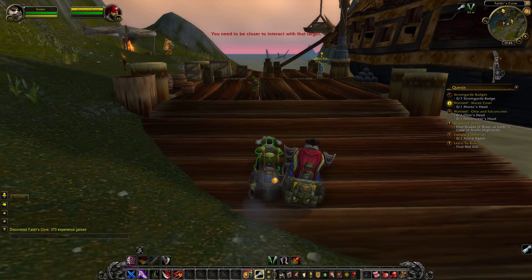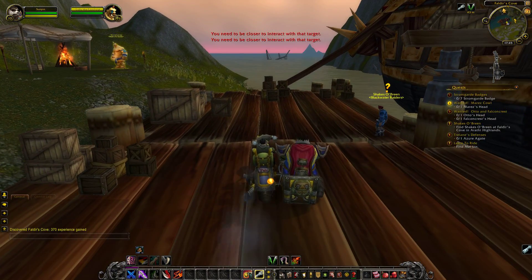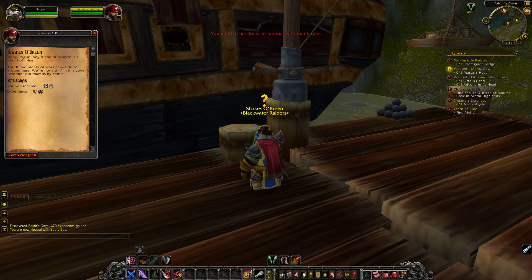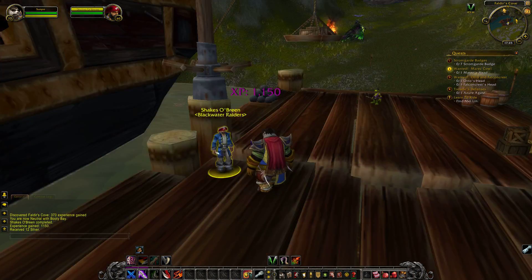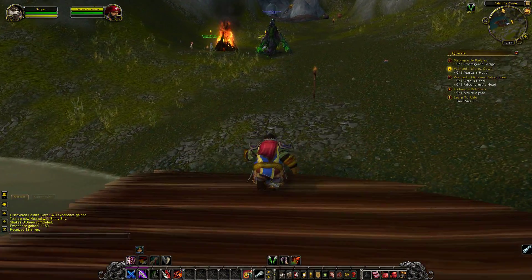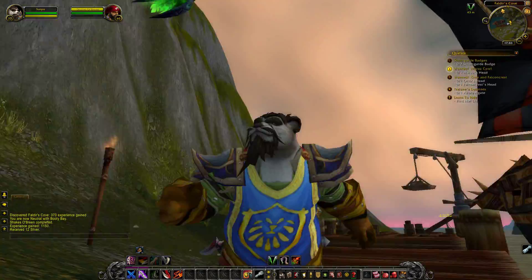I'll talk to Shakes O'Breen first - he's the guy we want to be talking to. 'Ahoy, rogue! Any friend of Squirto is a friend of mine. You'll find plenty of work needs doing around here. We're not sitting in this cove twiddling our thumbs by choice.' So we'll talk to these guys who are giving us quests. That mount is amazing! Oh my god, where's that from? Holy shit.